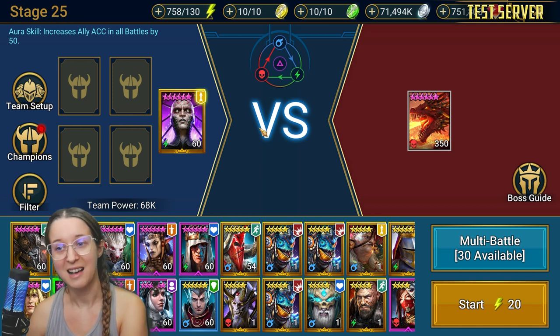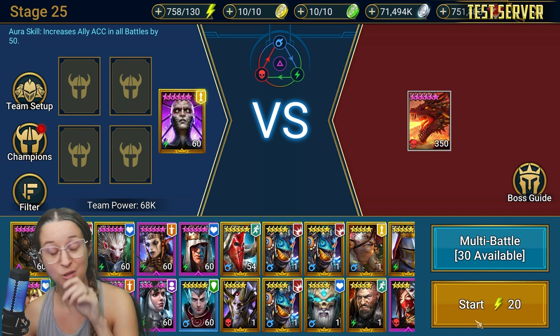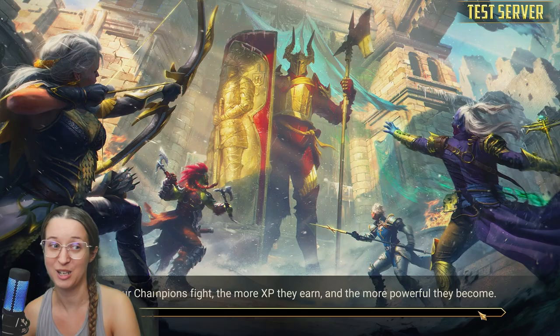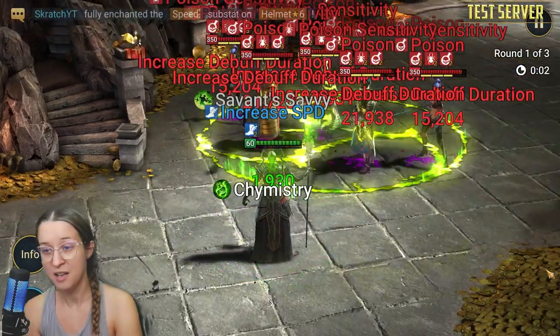I also want to compare which set is best to put him in. Do we need regen? Can we use other sets? What's the best option? So I'm gonna go through and show you these solo runs with different sets and builds each time, so you can compare and see which works for you. We're gonna do a bit of a play test, so this is a little bit risky.